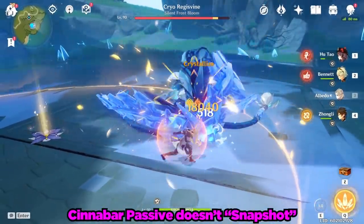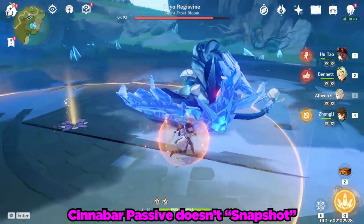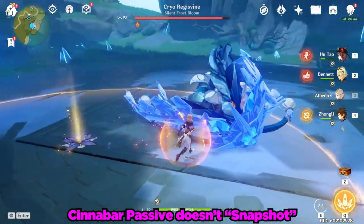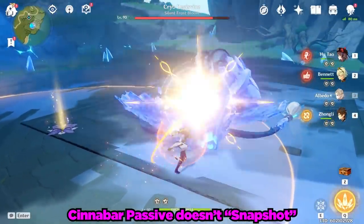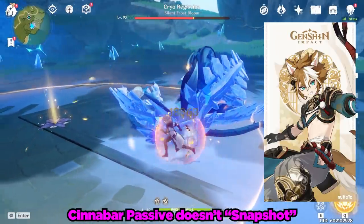Last but not least, the weapon's 80% defense-based damage bonus is based on that character's current defense stat. In other words, it does not snapshot like Albedo's flower does when you toss it down. While not too important as of today, this can affect this weapon's interactions with a character like Gorou, but we'll have to see for sure when Gorou is released.